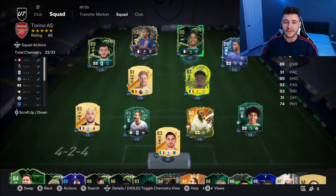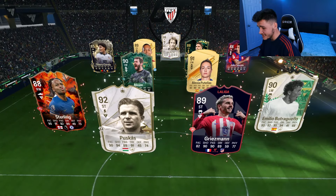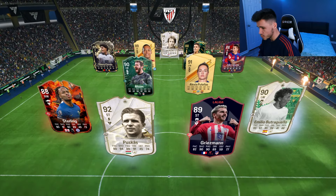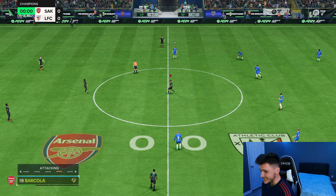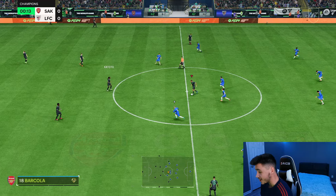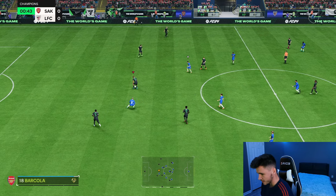Let's see — is this evolution worth 275,000 coins? Here we are jumping into game number one. We're coming up against Van Dijk, Alisson, Puskas, Griezmann, Emilio, Butragueno, Sterling, Joaquincelo, Varane — it's a very solid team. If you guys want to see more videos like this on evolution cards that a lot of you don't know about, definitely let me know in the comment section below.